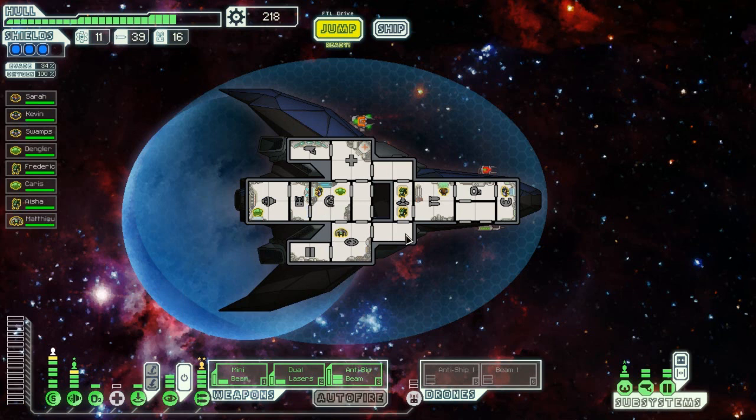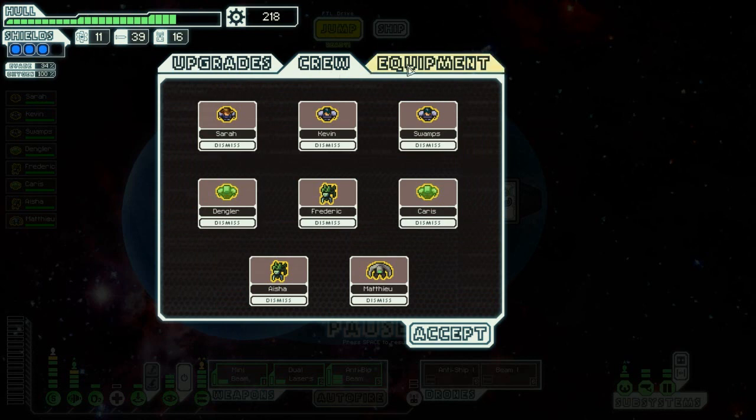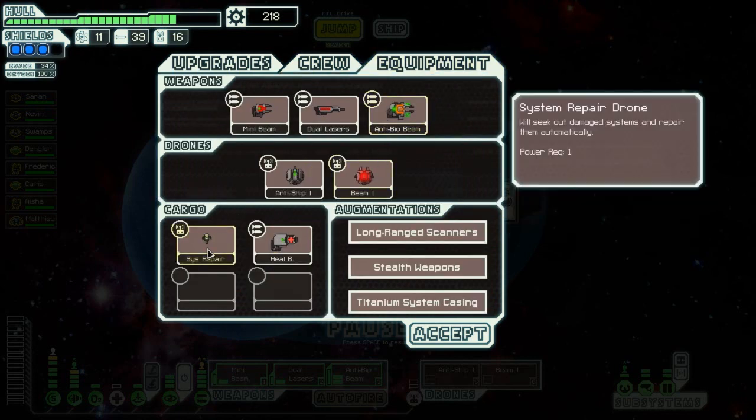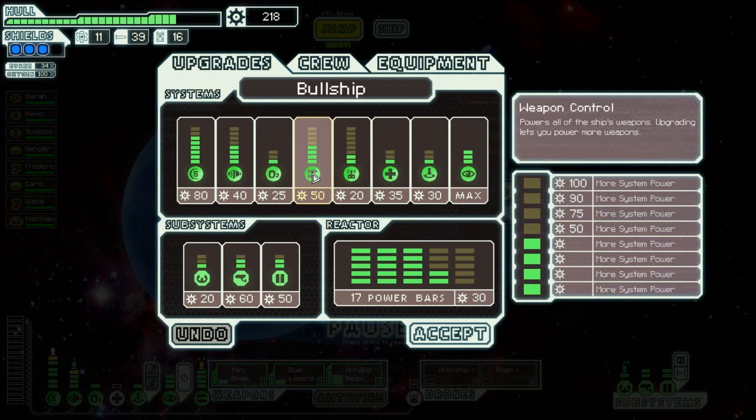We're looking good in terms of what I should upgrade my ship on. The consensus was drones. I don't know — anti-shipping beam one. Yeah, okay, I definitely need drones, I need two more, I will agree there. So we'll put two more in the drones. Done.